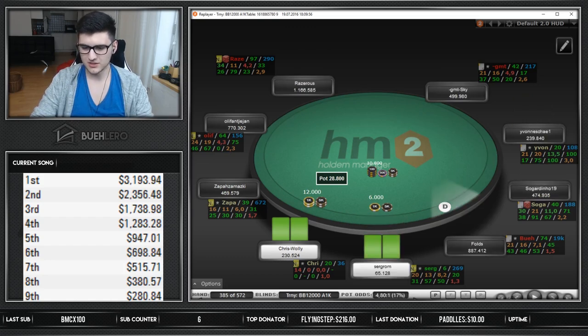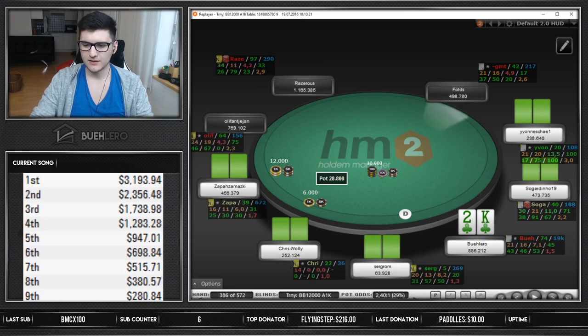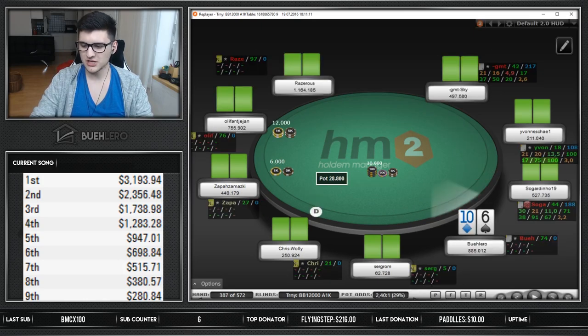I fold the 8-5 on the button with such a tight big blind, but him being so short - that's definitely a fold. I wouldn't mind an aggressive strategy there at all.